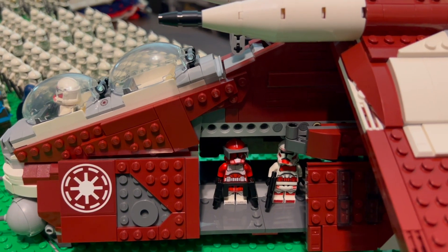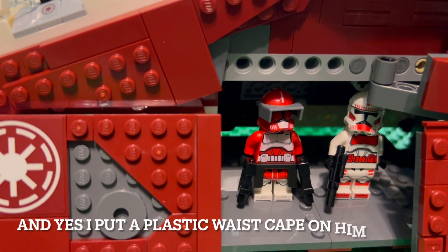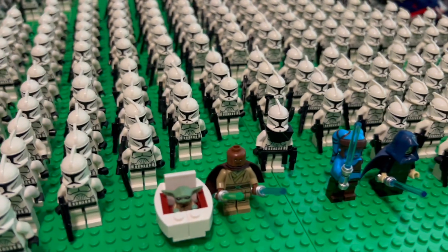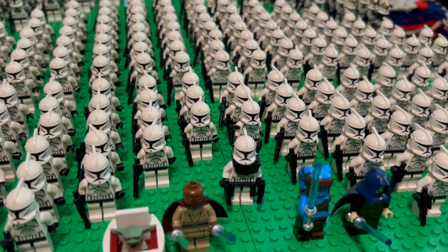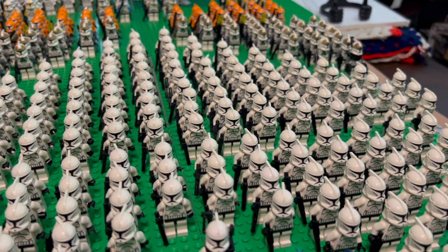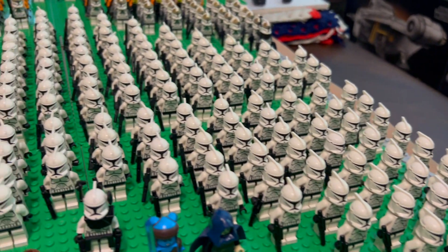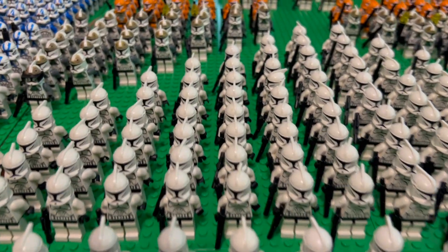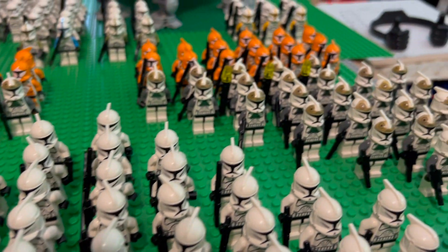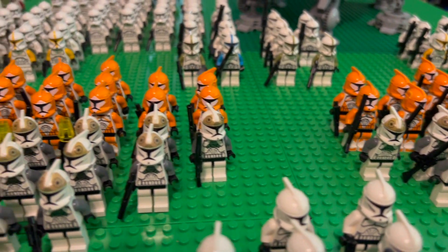Here we have our Coruscant Guard gunship, and we got this guy right there. We got a few more Jedi over here, a bit of a clone commander there, leading a bunch of the OG Phase 1 troopers — these old boys are starting to show their age. And back here we got some more clone gunners and a bunch of Doom Squad troopers.